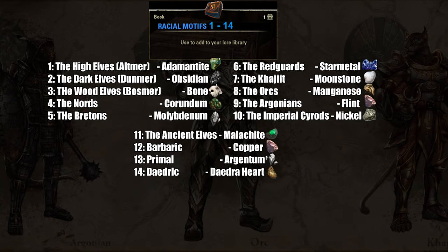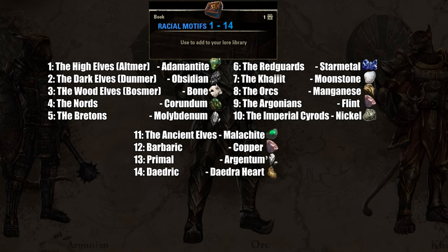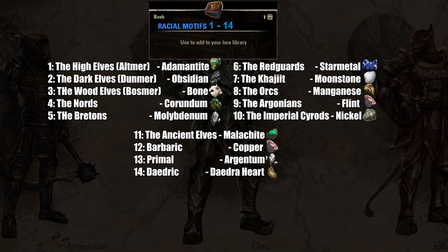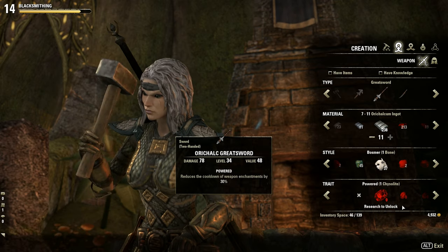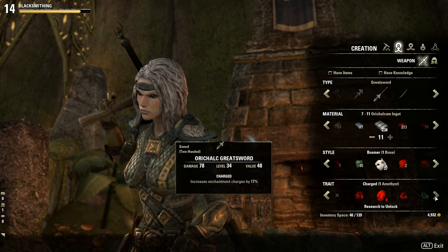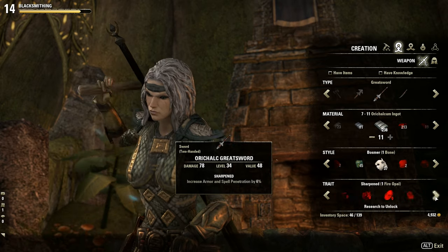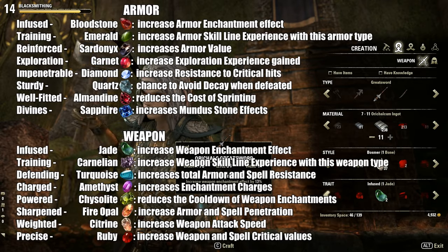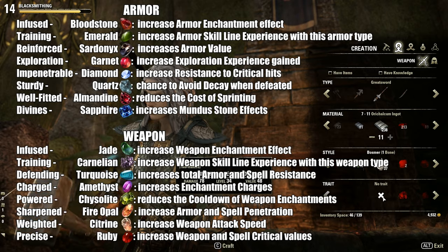Another four racial styles — Ancient Elf, Barbarian, Daedric, and Primal — can be found starting in veteran content. Fourth, adding a trait is optional and you must have it researched already. It consumes a trait gem and adds a special effect on the item. There are 8 specific traits and gems for armor and another 8 specific traits and gems for weapons.